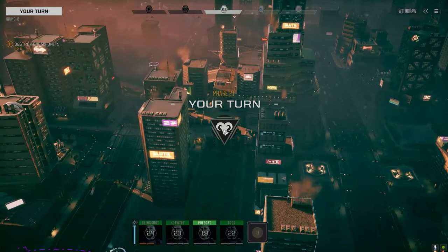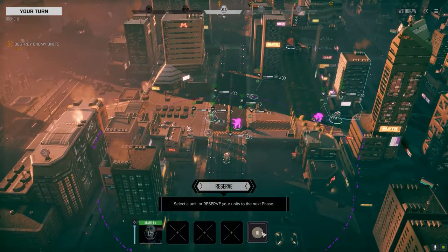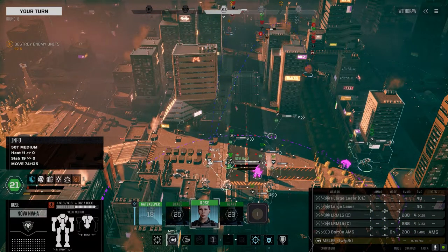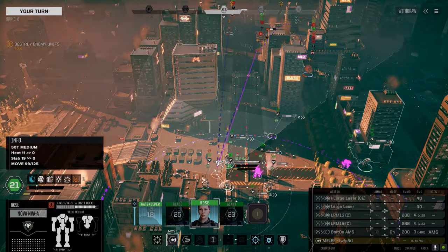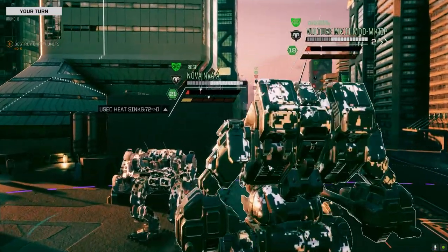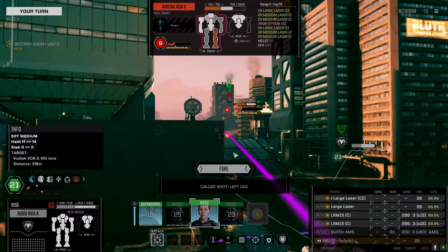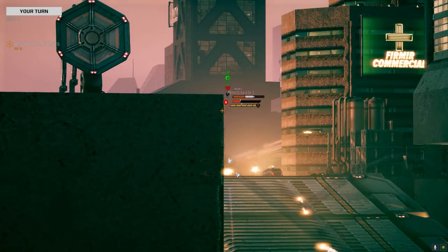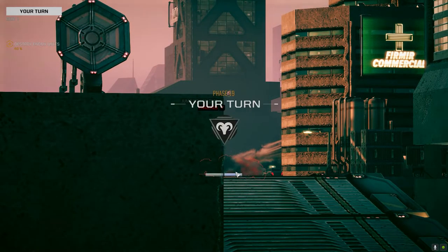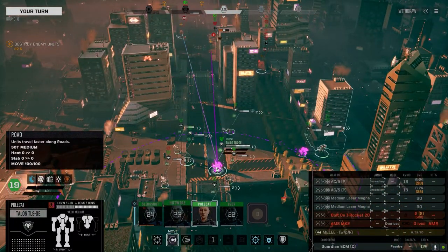This guy doesn't have an NSS — it's something else. There are multiple stealth systems. One you can put in — it's one of your bolt-ons in the center torso — which is like a lower-range stealth system. So there's that stealth system, there's the NSS, and there's the Chameleon. Maybe that's what that guy has — that's what I was thinking of, the Chameleon.